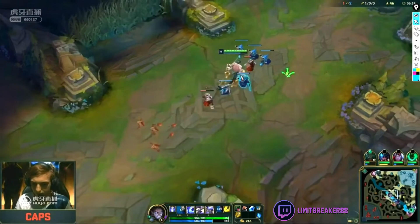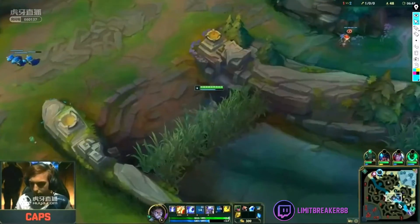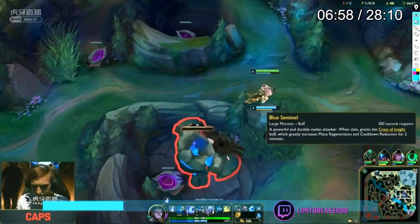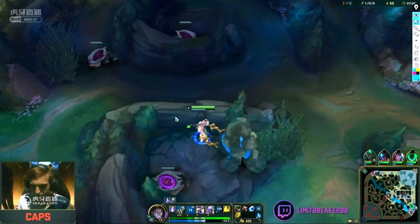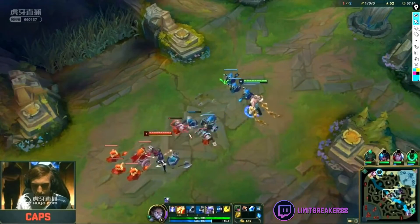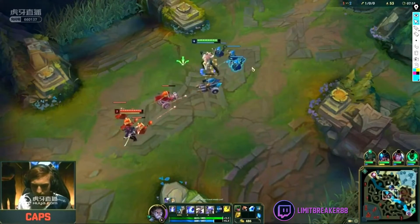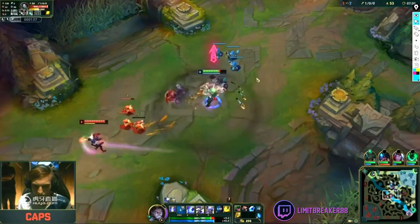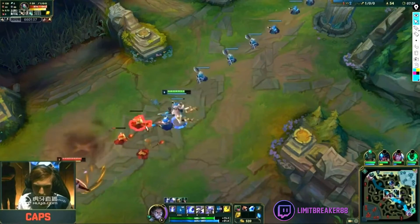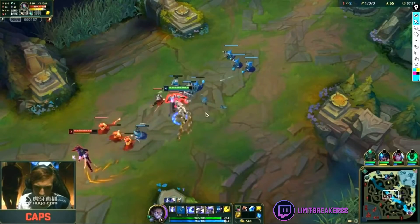Since Akali ult is on cooldown and Caps will get the Akali ultimate, G2 can do anything they want because they win any fight until Jensen's ult comes back on. So Caps grabs the blue buff real quick, then goes to lane and grabs the Jensen ultimate. That's a bit strange — I don't understand why he wouldn't do that right away because there's no real reason. It's probably the best ultimate they have. Maybe he just wants to save it so he guarantees he has it before the fight happens, otherwise it could time out. That's probably the reason — I'm not 100% sure.